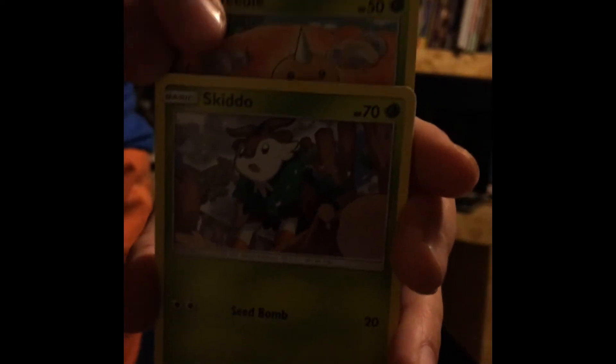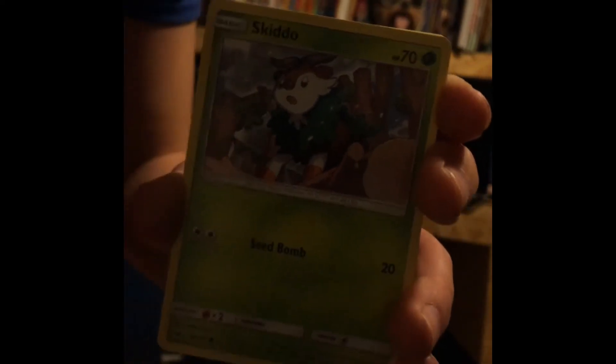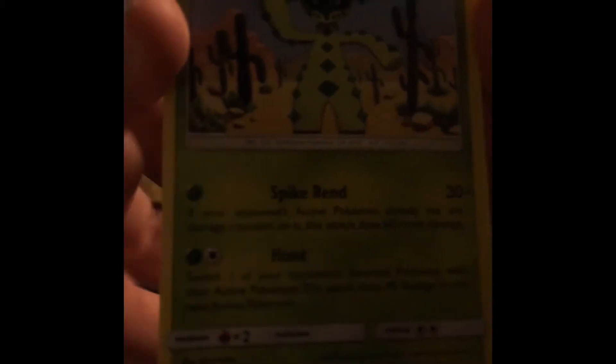All right, today we got here some Sun and Moon Crimson Invasion — 10 additional game cards. Got some info there about the cards. We got the countercatcher, diggers bee, alolan geodude, skiddo, starly, cawfish, mismagius, cactan, and electric energy. If you like this video, I'll be making more.